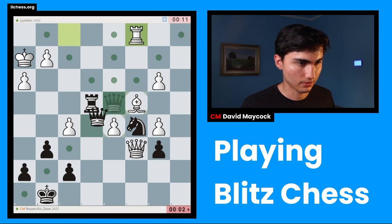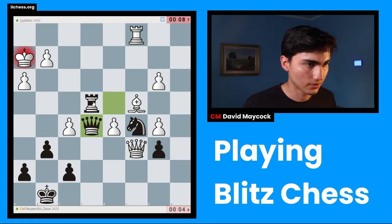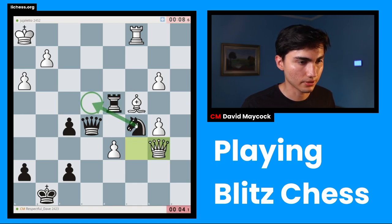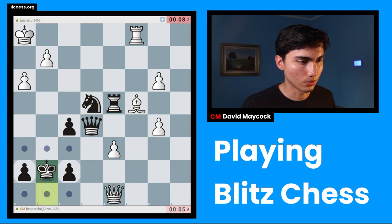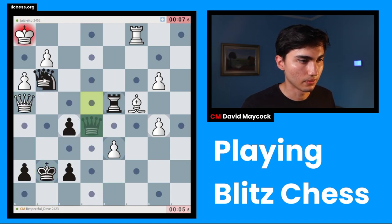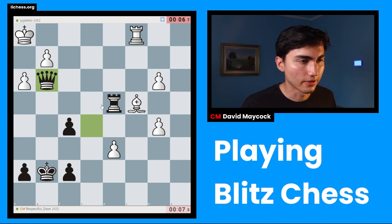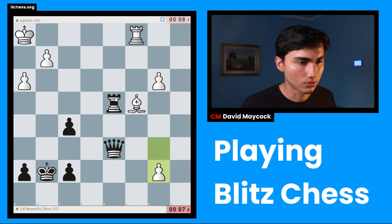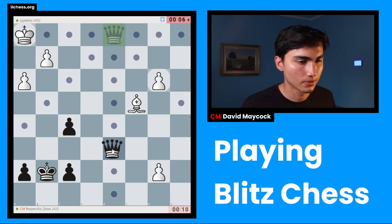I'm going to sacrifice that before I get absolutely obliterated. This is now anyone's game. G4 is a threat. I don't want to take on D4 — D6, sorry. There we go. That was a close one. But now we get the queen and we should be winning pretty comfortably. Just to trade all the pieces and make my life easier.